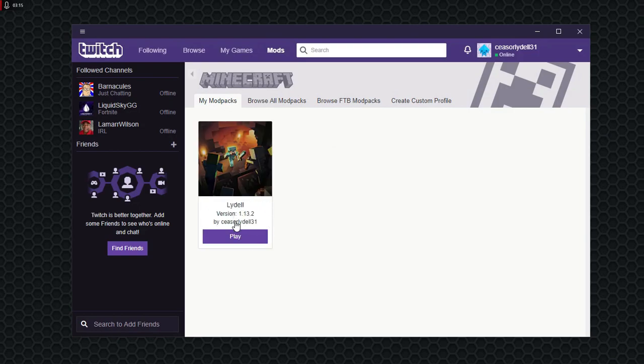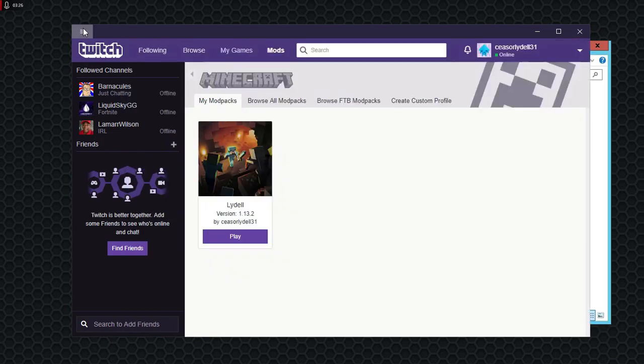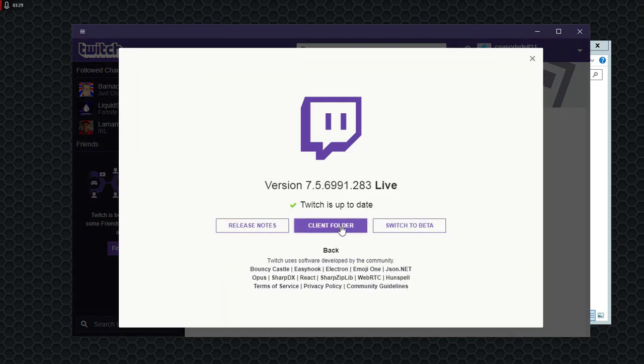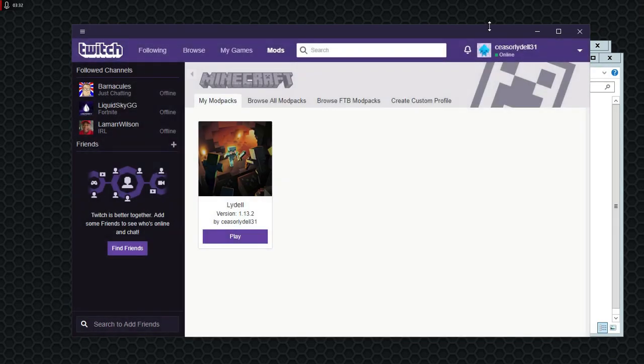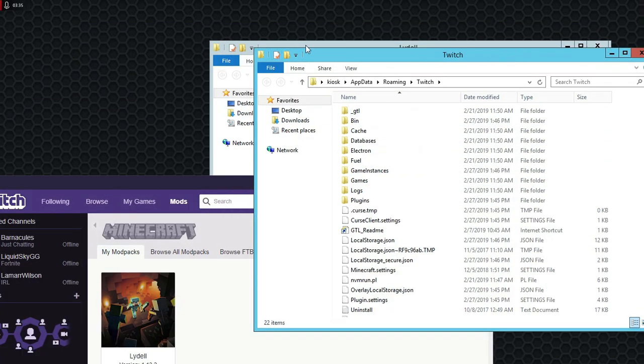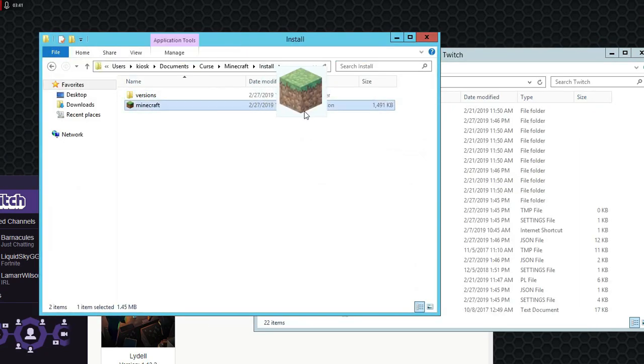Once you install, you want to set it to version 1.13.2 and set the profile name to any name you want. If that's not the latest version, make sure it's set to whatever the latest version is. Then go to Options and go to File, About Client Folder.